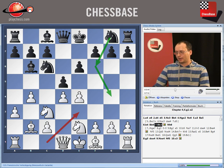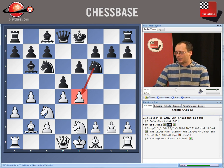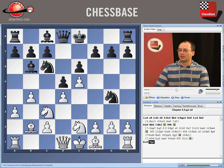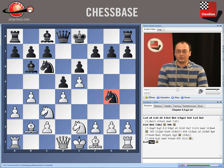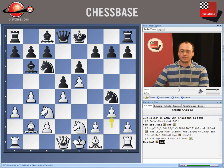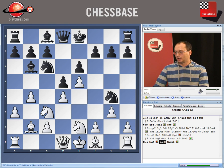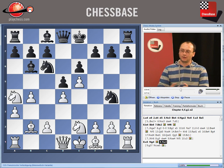Ne7 is one option, and another option here for black is Nf6, seemingly more active, immediately putting pressure against the center. We need to shut it with the move e5, then Ng4. Now you have to be very careful, especially when you see a knight coming on g4 — maybe our opponent is thinking something very bad for us. Our opponents can have cruel intentions with knights like that. Concretely here, if we go with the normal development with g3, this will be a mistake because we are dropping an important pawn — the pawn on f2 is hanging. So we have to pay attention about this knight on g4, and also about this bishop on b6, which even though it is boxed in for the time being, still has some influence against our pawn on b2.